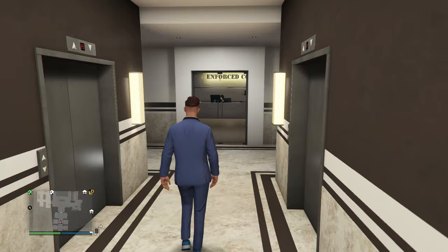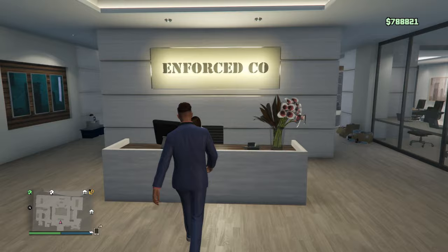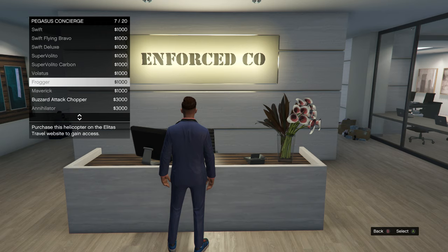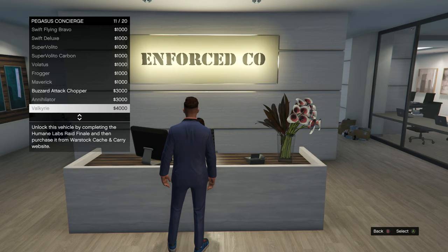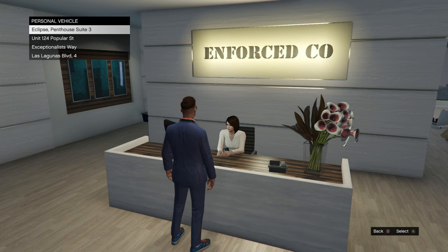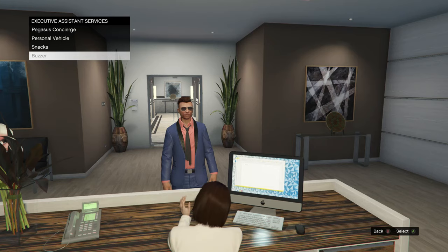Walking in, straight away you see a big company name right above the receptionist, which you can have as male or female. If you want to talk to the executive assistant, you can call in Pegasus vehicles — obviously you have to own these, which is really annoying. Most of them are over a million, and then you have to spend money to call them in. She can also act as a mechanic, call in your cars for you. When you call one of these in, it takes you automatically downstairs and gets you next to them for a quick getaway. You can even buy snacks for free, which is really useful. She can also buzz people in.